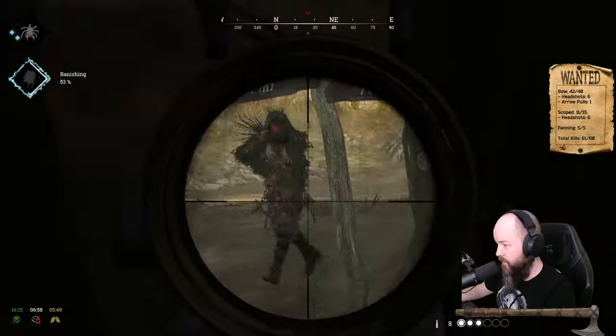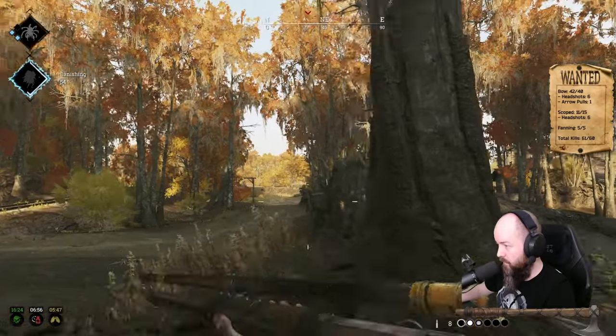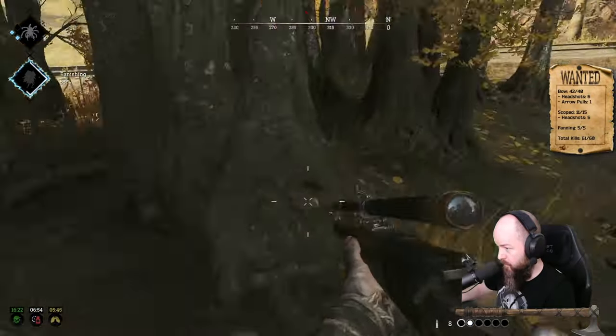If you're feeling confident that you'll be able to either insta-kill or quickly drop a player, go for the initiation, but do take note of your position and available cover. You need an escape route if it doesn't work out. Alternatively, if you're not feeling confident that you will be able to land a kill quickly, it is oftentimes better to reposition or wait for a better opportunity.